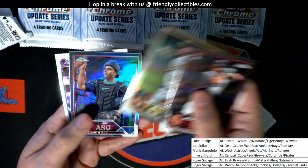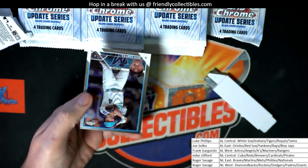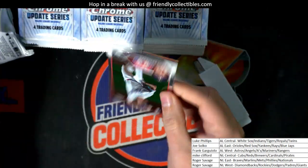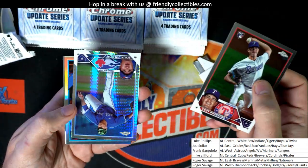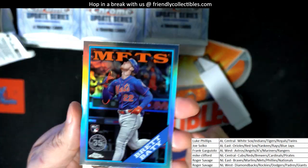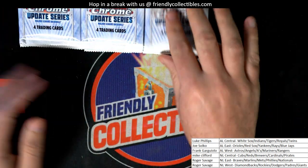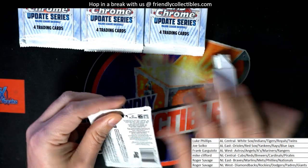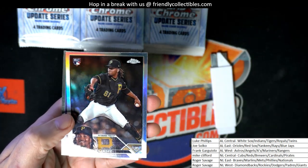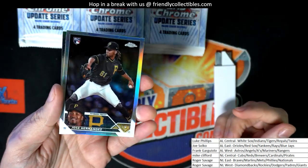Good to see you man. Will Smith All-Star Game refractor — so sweet. Nice prism refractor, Brett Batty 88 Topps-style rookie card. That's a good rookie card right there to have, this refractor. Pirates have been pretty good so far in the break, no doubt about it.